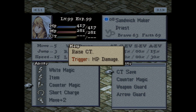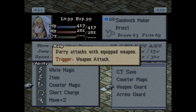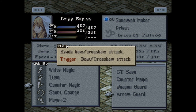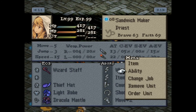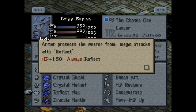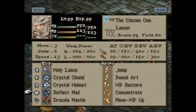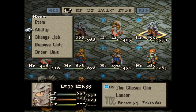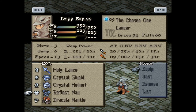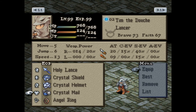CT Save, but that also requires her surviving. Weapon Guard doesn't work against magical stuff, and Arrow Guard has no use in this fight whatsoever. So we've got the Chosen One, a typical Lancer — he has Reflect Mail, which I believe doesn't even work on Summon. Now that I think about it, I've lost Agrius so I should have a spare Crystal Mail. I guess I did only have one.